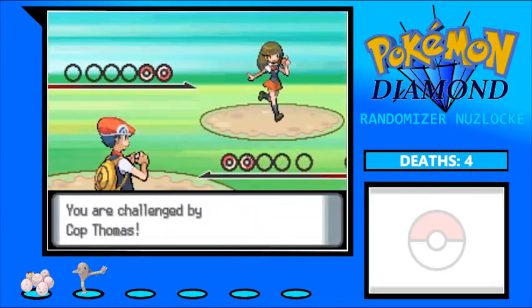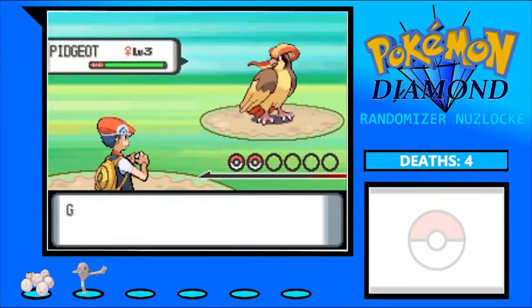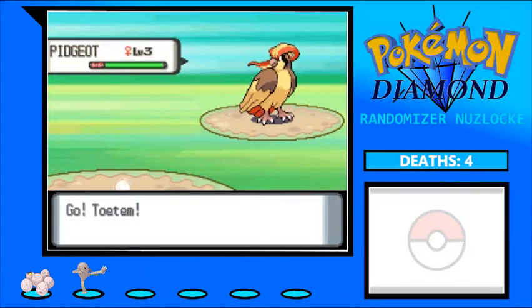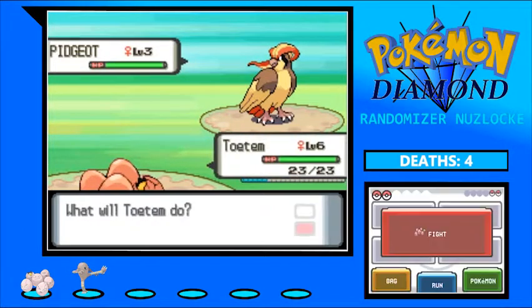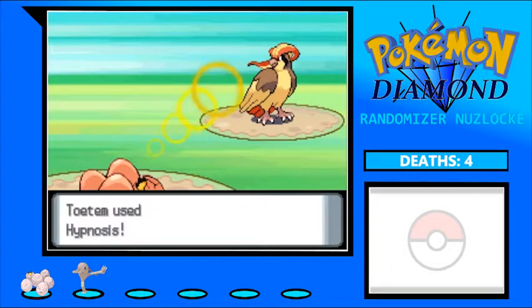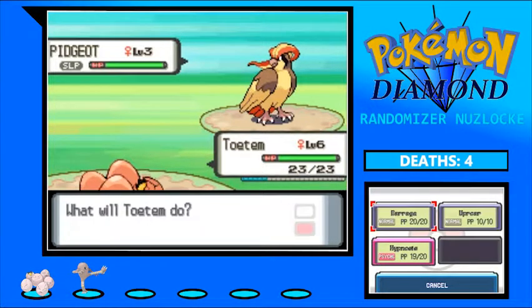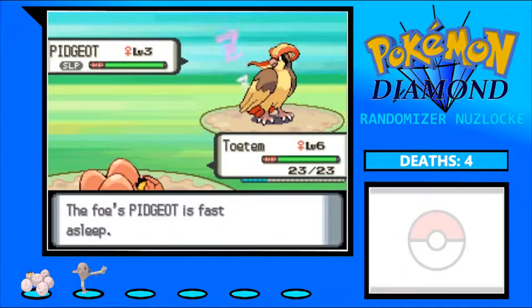The major problem I foresee is finding a leaf stone for Exeggcute. Of course there's a Pidgeot — you're going to sleep, good night. The major problem I see in the future is not being able to find a leaf stone, so we might have an Exeggcute for a while. I sincerely hope we don't, but it could happen.